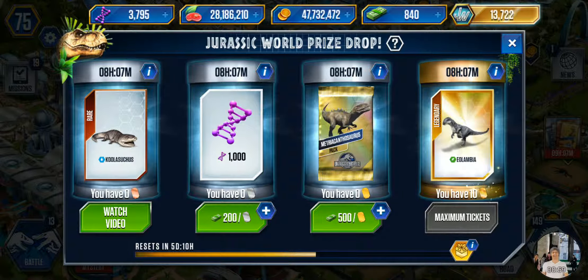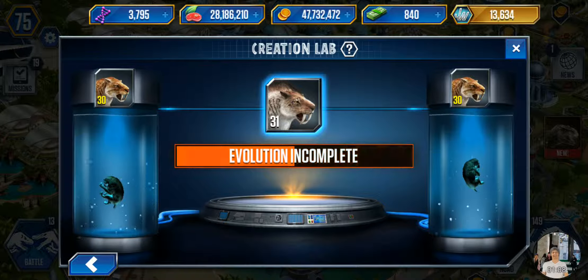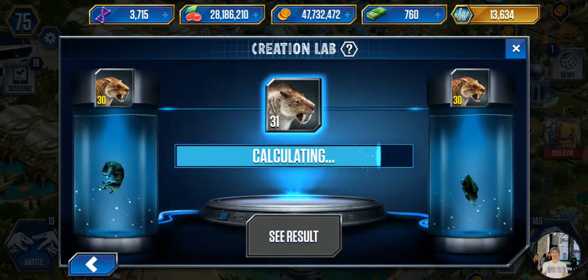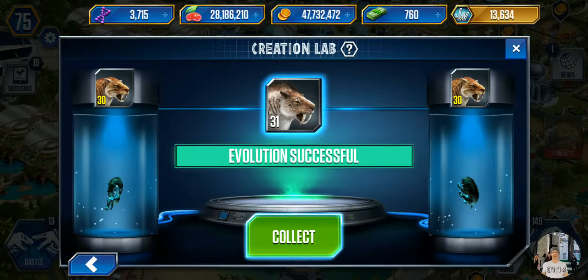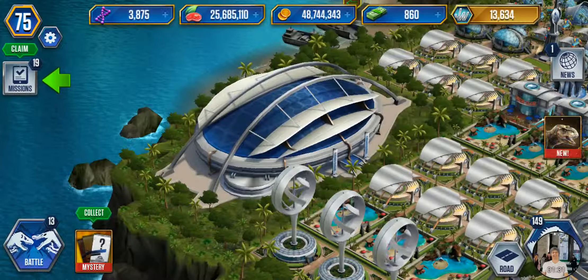Let's get this guy to level 40. Nice, he's very powerful - there's a snow one, it's Milder. He's a really really good creature. I'm gonna level him up to level 40. He's got a good attack, I like it. I claim the reward.